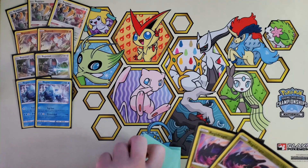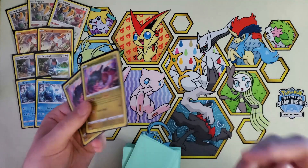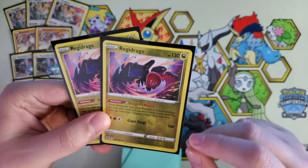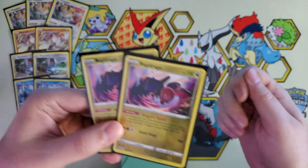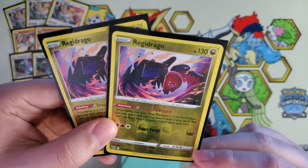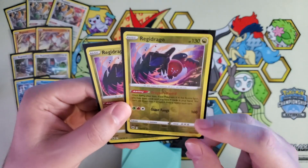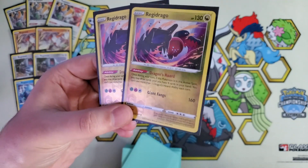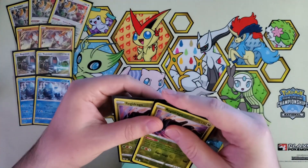Into the newer Regis from the Crown Tundra expansion of Sword and Shield. We've got Regidrago with the ability Dragon Sword — once during your turn, while it's in the active spot, you may draw until you have four cards in your hand. You can only use one Dragon Sword ability per turn. It's got 130 HP, three retreat cost — a little on the chonky side. And this card has Giant Fangs for a fire, a grass, and a colorless for 160. Put a belt on that, you're hitting for 190. Pretty relevant numbers.